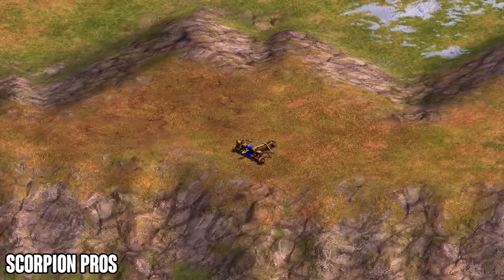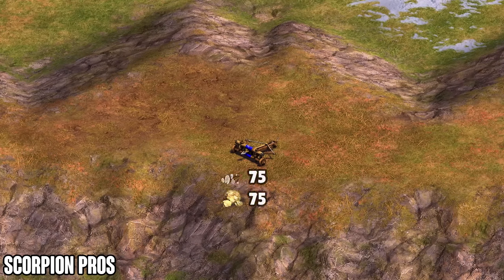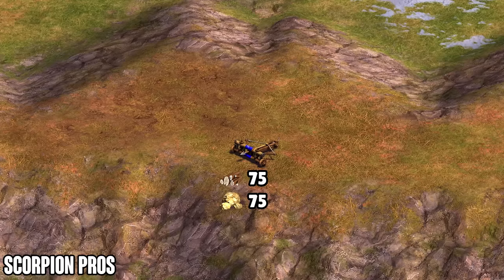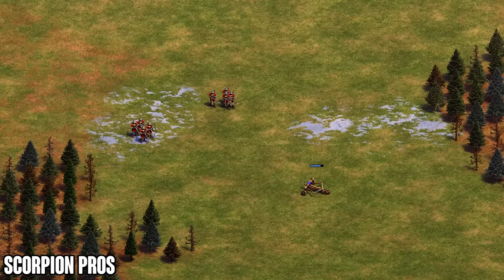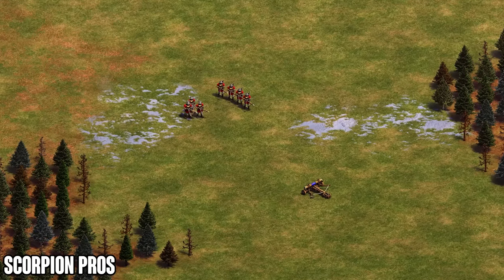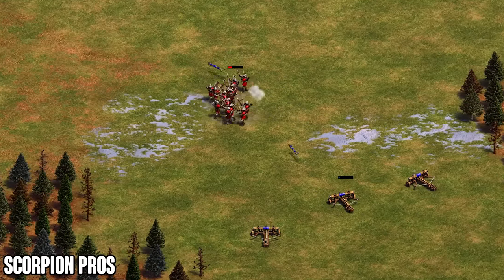Let's take a look at the pros and cons of each unit starting with the scorpion. The pros of the scorpion are the fact that it's cheap — it costs only 75 wood and 75 gold — and it does consistent damage, meaning it's very difficult to dodge the shots in full. When you have two or three scorpions it's almost impossible even for a pro to dodge every shot while actively trying to kill the scorpion and fight back with crossbows or skirmishers.